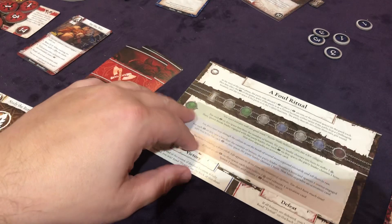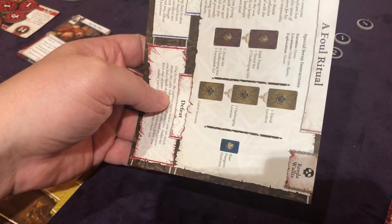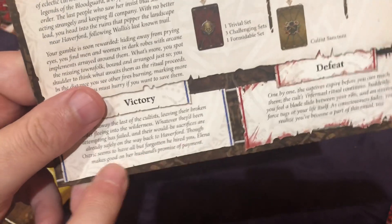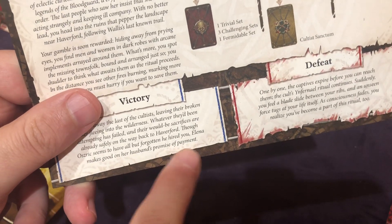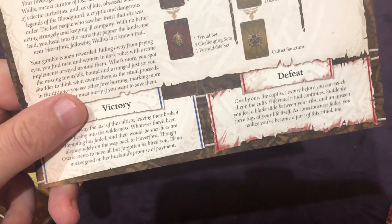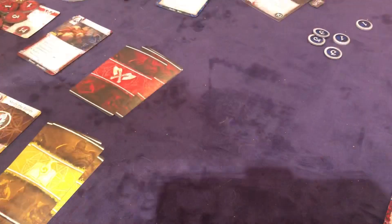And I hope FFG through their million expansions that they probably have planned for this is going to do one. I don't know if anybody from FFG even watches my stuff, but there's my pitch — you need a linked campaign. The fact that Elena makes good on her husband's promise of payment is so deflating when I'm not actually being paid anything. Wouldn't it be cool if our party got something right now?